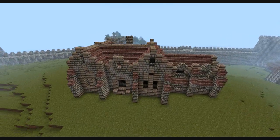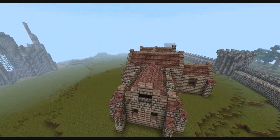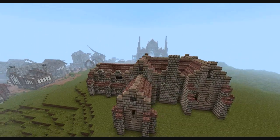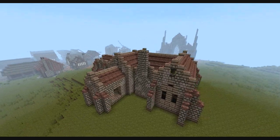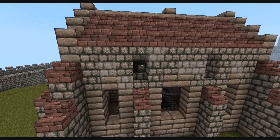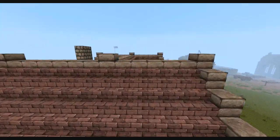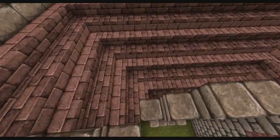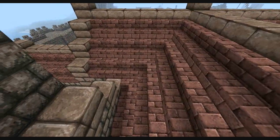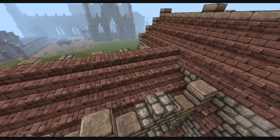I've gone ahead and added the roof. It uses red brick stairs alongside stone half slabs, which are used just to top the main section of the building. Red brick is a good building material to help break up a lot of the drab grays and makes the building feel like more of a quality build, as opposed to just a normal house. Now that the roof is done, it's pretty much only the finishing details needed on the exterior before we go ahead and work on the interior.